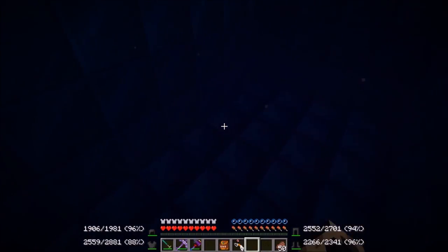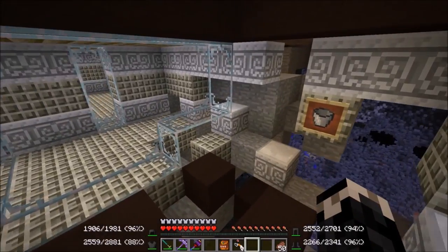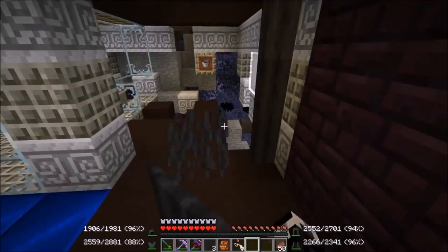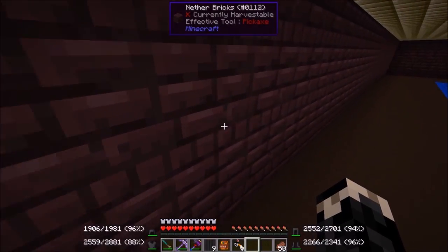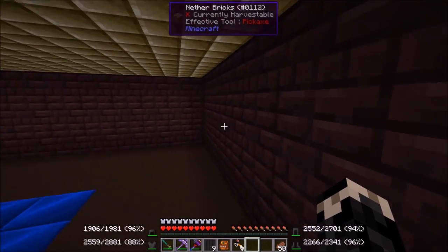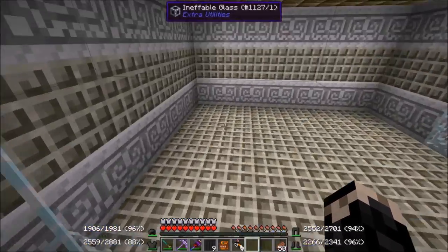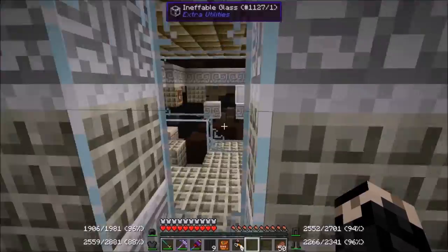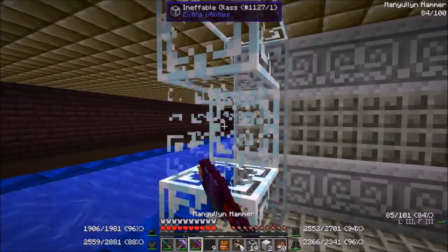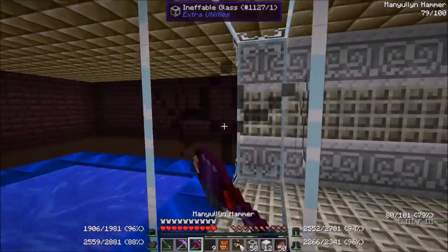He loves keeping little doorways everywhere. I can't believe this is still intact — his base was giant. This is one of the first rooms he built when he was living with us. He loves hiding doors that are the same block type as the walls, so I've got to analyze every single ceiling and wall for any irregularities. Oh my god, I didn't know he had any ineffable glass — I'm taking this. He's gone and I don't think he's going to be using this base anymore.